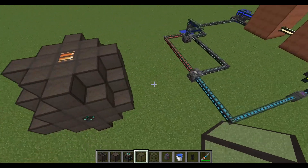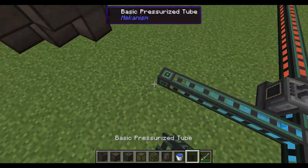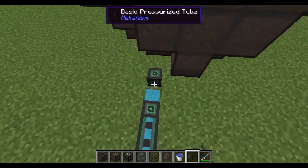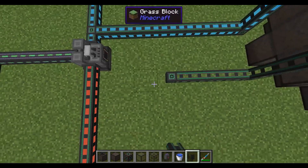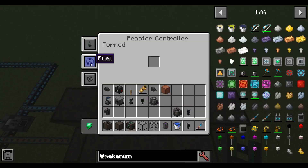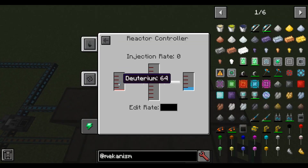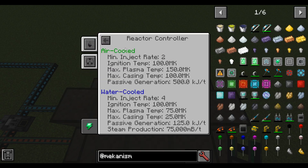That's how you actually build the reactor. Go ahead and connect up the gas — tritium there and the deuterium here. You'll see, if you open up the controller and go to the fuel tab, it filling up. Set this to an injection rate of 2 — that's the minimum. If you go to statistics, you can see for air cooled the minimum injection rate is 2.